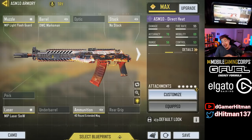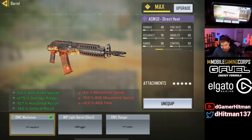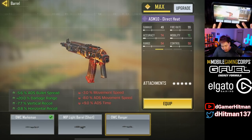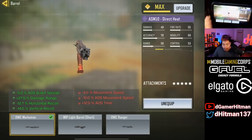As you guys saw we absolutely popped off. I do not know how I survived a lot of those fights but the hip fire came in super clutch and then we were beaming people at longer range too. This was the build we were using: MIP flash guard, laser sight, 40 round mag, no stock, and the marksman barrel. If you want you can potentially make it a full long-range build but I still like having that movement.